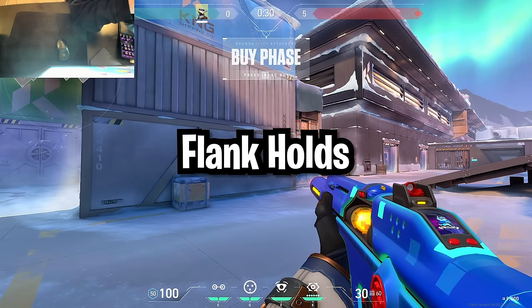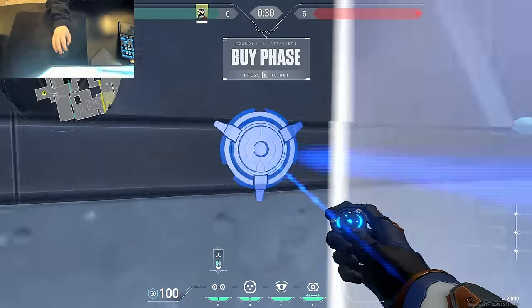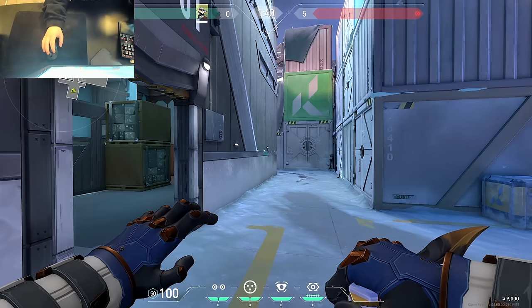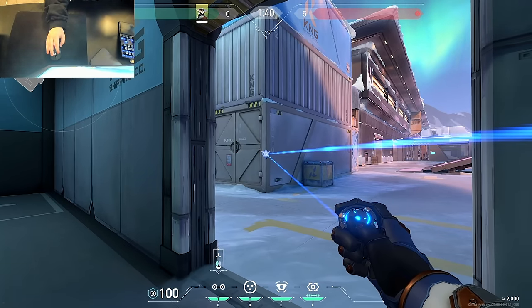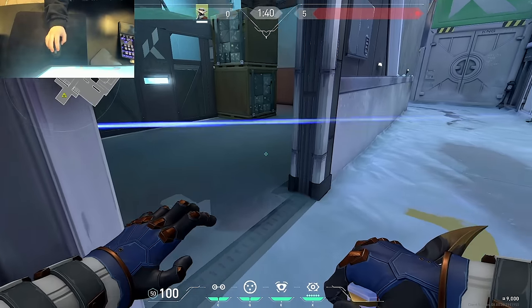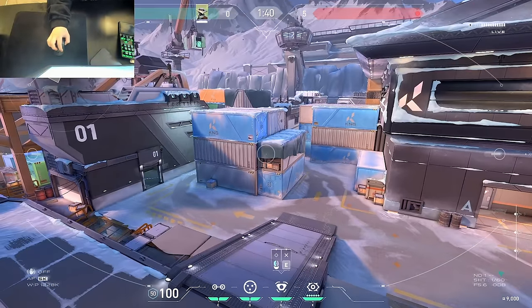Now let's move on to attack, starting with the most important thing: how to hold flank. For B site, the first option is just throwing one trip right here and your second one in this doorway. But there is a way to hold flank with only one trip — the only complication is you have to throw it once the barriers go down, which isn't really a big deal most of the time. My favorite way to hold flank is just throwing it off of this angle. Make sure you throw it at head height so no enemies can crouch under it or jump over the trip. You could even pair your trip with this cam to give you some mid info and an earlier heads-up on anybody flanking.